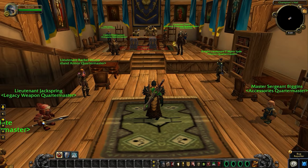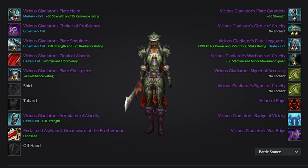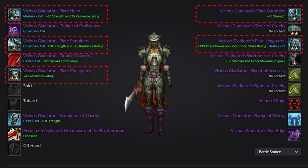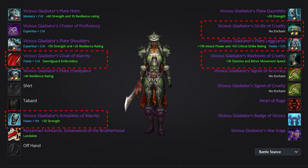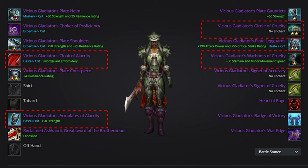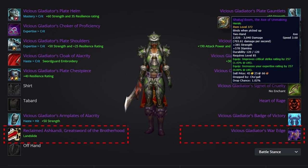Let's take a look at what items you should aim to get as the season progresses. In Season 9, many of your best-in-slot pieces will come from PvP, but there will be two items you want to acquire from PvE. Your main pieces will be the Vicious Gladiator's Battle Gear set, which includes the Vicious Gladiator's Plate Helm, Shoulders, Chest Piece, Gauntlets, and Leg Guards. We're running 5-set due to the set's stats being optimized for our breakpoints. For off-pieces, you'll want Vicious Gladiator's Cloak of Alacrity, Vicious Gladiator's Arm Plates of Alacrity for your Bracers, Vicious Gladiator's Girdle of Cruelty in the Waist slot, and Vicious Gladiator's War Boots of Cruelty in the boot slot. For your weapons, you're going to want Reclaimed Ashkandi, Great Sword of the Brotherhood on the Alliance side, and Shaluk Doom, the Axe of Unmaking on the Horde side. These items are similar in that they both have crit, but Ashkandi has hit and Shaluk Doom has expertise, meaning you'll need to adjust your reforges to meet the stat breakpoints.